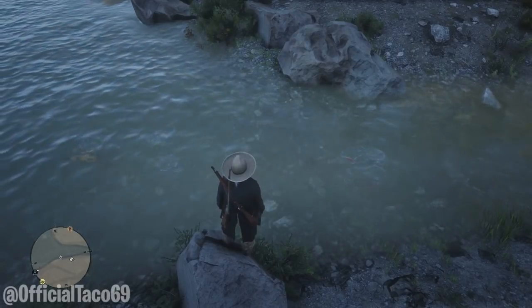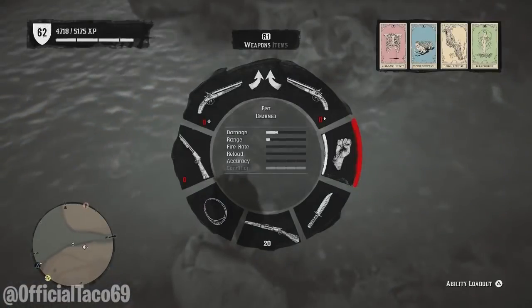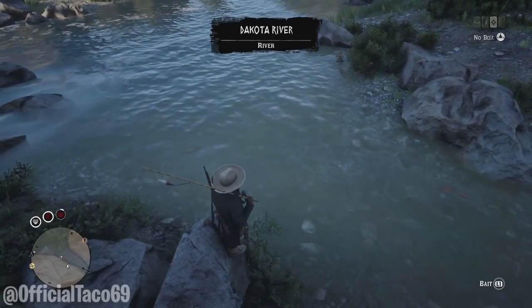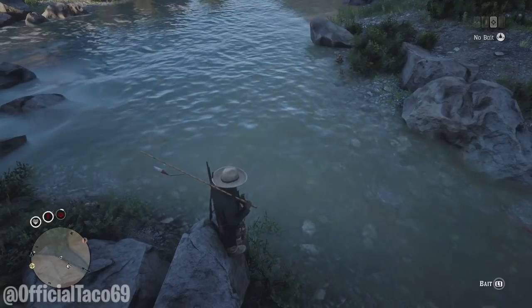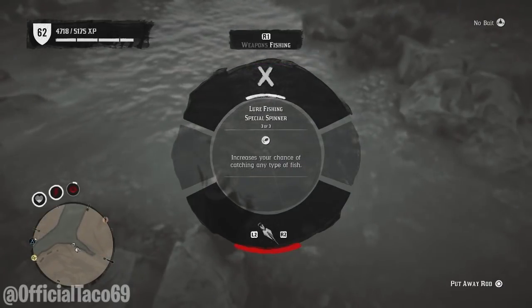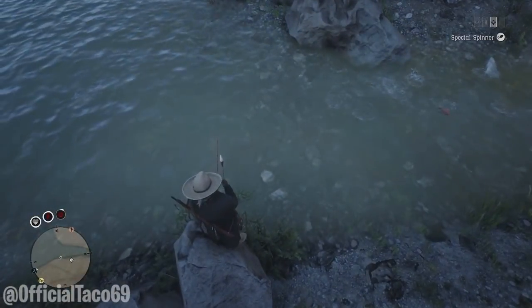You guys can spawn in fish easily just by taking out your fishing rod. Take out your fishing rod right over here. Now if you guys don't have a fishing rod, it doesn't matter — there will still be a lot of fish here. And if there is not a lot of fish, just switch to another online session and there should be a lot of fish right here for you. So I took out my fishing rod and now I'm going to switch to my special spinner lure.